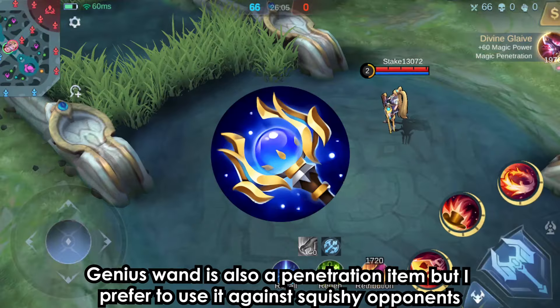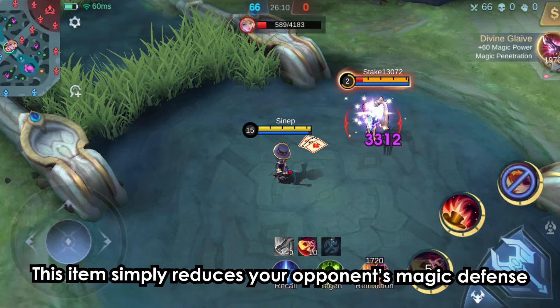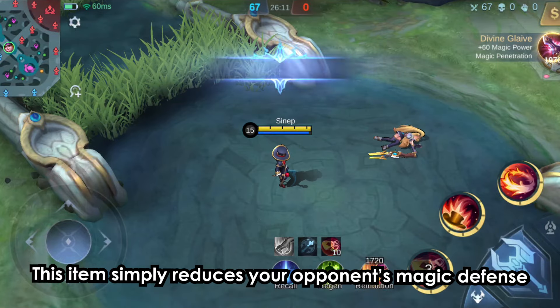Genius Wand is also a penetration item, but I prefer to use it against squishy opponents. This item simply reduces your opponent's magic defense.